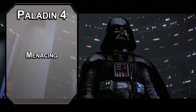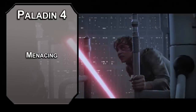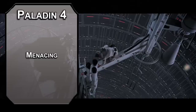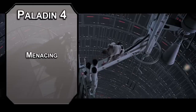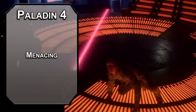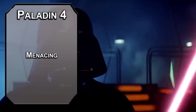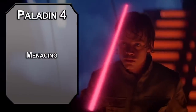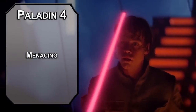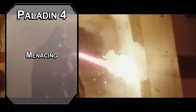4th level Paladins can grab a feat. Menacing, from the Feats for Skills Unearthed Arcana, gives you plus 1 Charisma, doubles your proficiency bonus to Intimidation checks, and lets you force a contest of your Intimidation and an enemy's Insight to frighten them for a minute. If they succeed, you can't use this on them again until you take a long rest. This is also a specialized attack action, so when you get Extra Attack you can use this as one of those attacks — basically Conquering Presence with way more uses and no AoE.